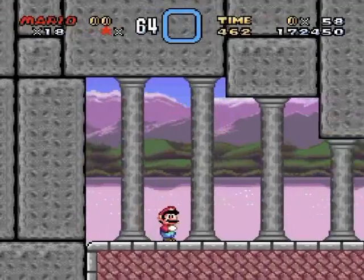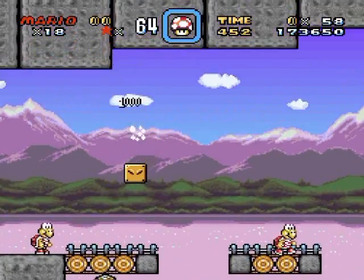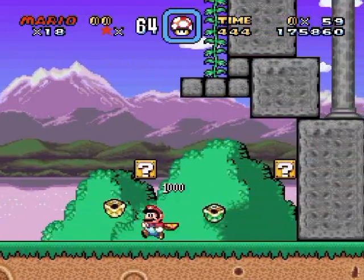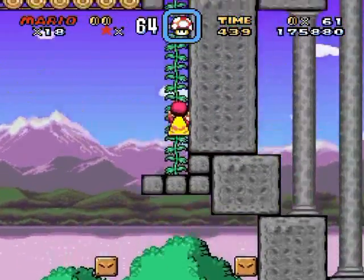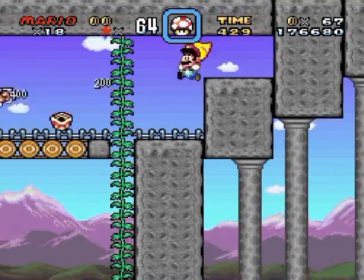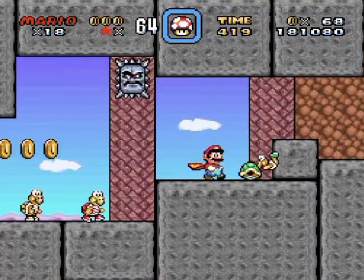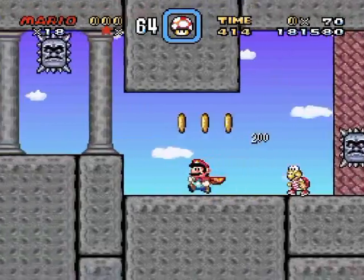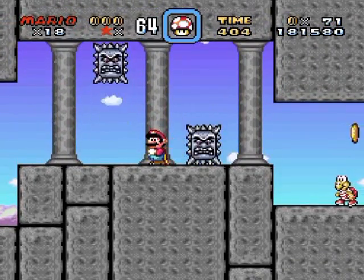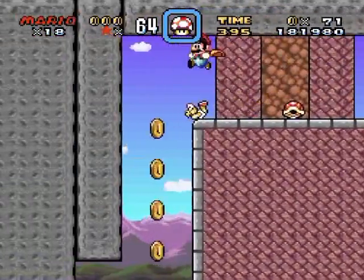I made it inside. It's not that big of a deal because there's another feather here, and I can do a start-select trick once I beat the level to save my power-ups. What you do is complete the level, then pause and select to exit out of it, and you'll actually be able to keep your power-ups. Thwomps are pretty easy to get around when you jump over them, but I couldn't do that before because there was the ceiling in the way. Midpoint! We've reached a castle interior.